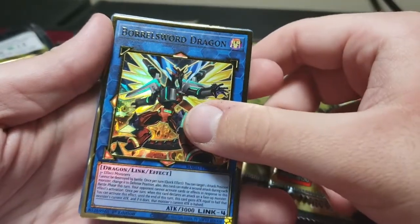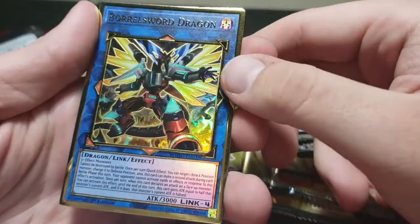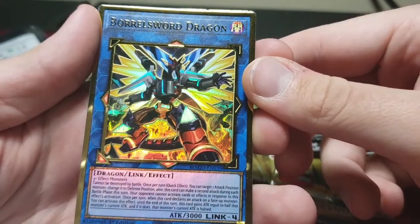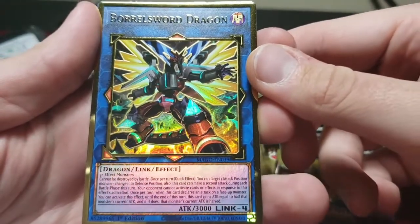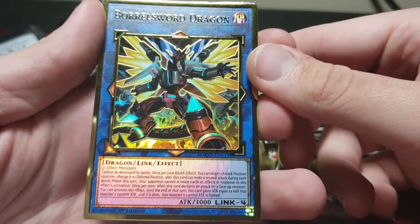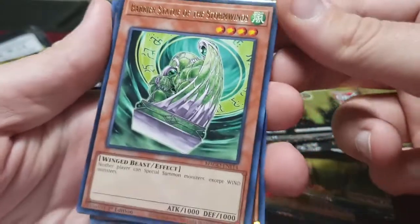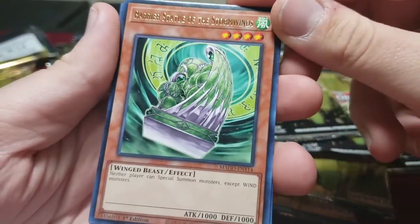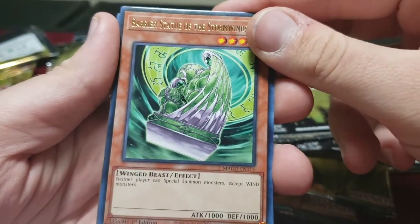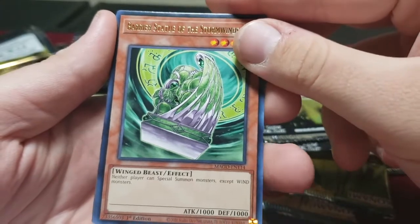Borreload Sword Dragon — this box is just amazing. This is the alternate art; Japan had it for a while but this is our first time seeing it. Amazing card — I'd pick this up if you don't have it, it's at a pretty good price. Barrier Statue of the Winds — look at that, neither player can special summon monsters except wind. Who plays wind? Harpy players out there, like the video please.